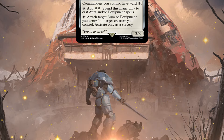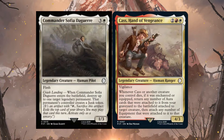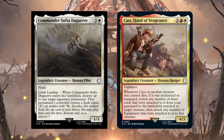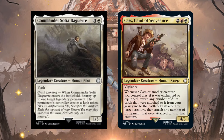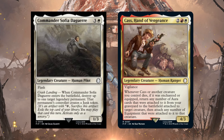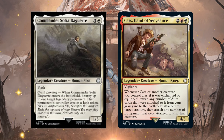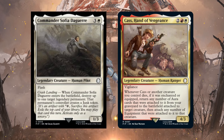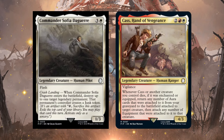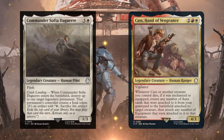Let's dive into some other legendaries in the deck — Commander Sophia and Cass Hand of Vengeance. Commander Sophia has flash for four mana and when she enters the battlefield you destroy up to one target legendary permanent, and that permanent's controller creates a junk token. Cass has vigilance, and whenever Cass or another creature you control dies, if it was enchanted or equipped, you return any number of aura cards that were attached to it from your graveyard to the battlefield and attach any number of the equipments to a target creature. This is great since auras usually stay in the graveyard when creatures die.